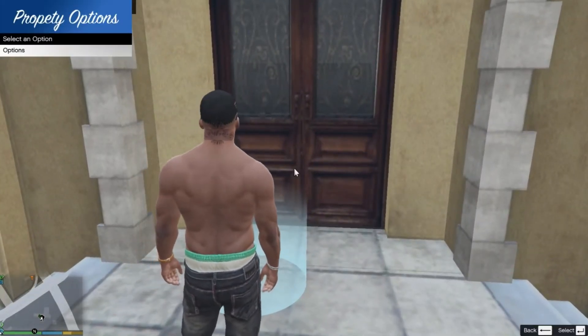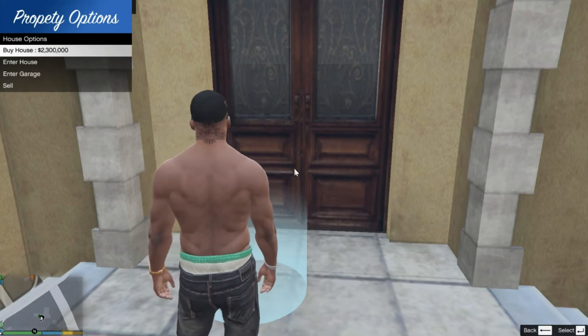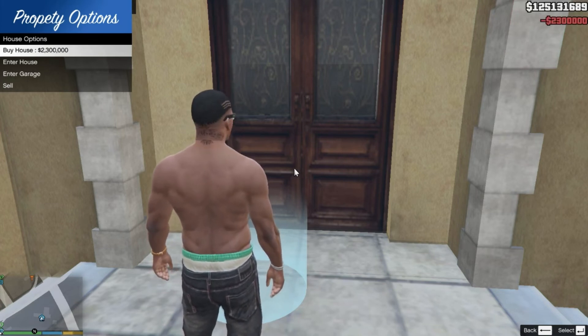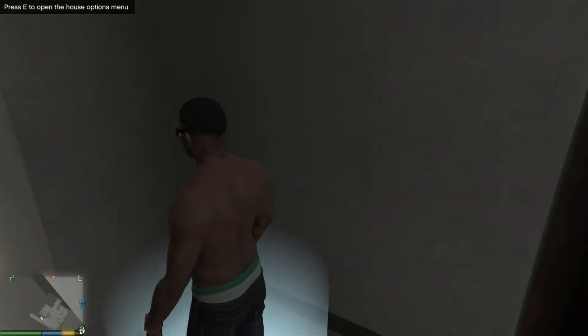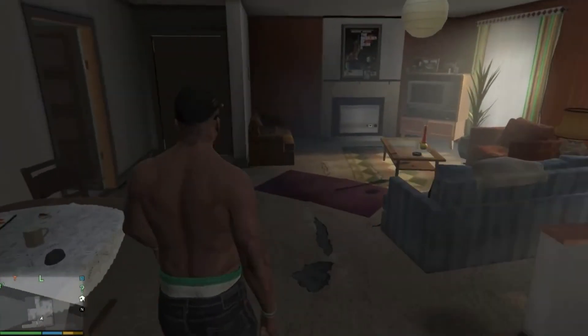Press E, go to Options, then House Options. You can buy the house for 2.3 million dollars — that is pretty good. We are going to purchase the house, then enter it. As you can see, we are inside the house, but it is the low-end interior — it's one of these types.